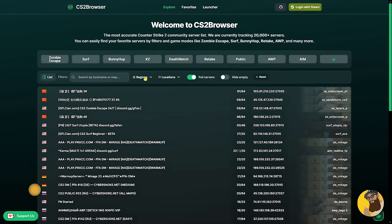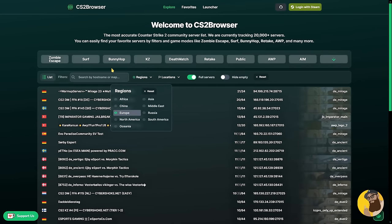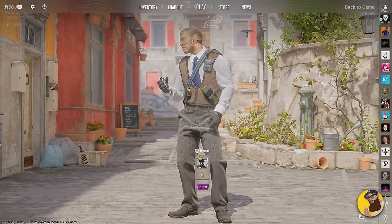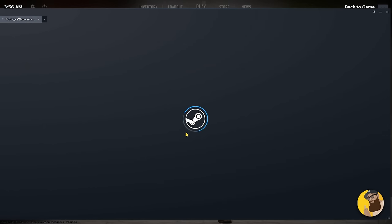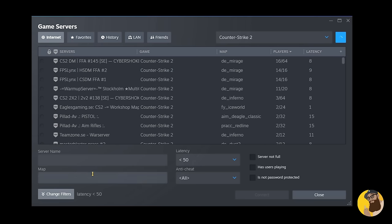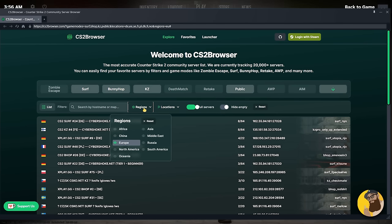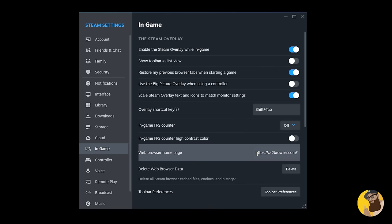Tip number two: cs2browser.com. This little bad boy browser fixes fake duplicate servers and you actually have good filters. I suggested to the dev to make it work together with the Steam overlay. So if you want to avoid using the shitty Steam server browser, you can go to cs2browser.com, select your region, select the game modes you want to play, then copy the link and use that as your default page for Steam's overlay.